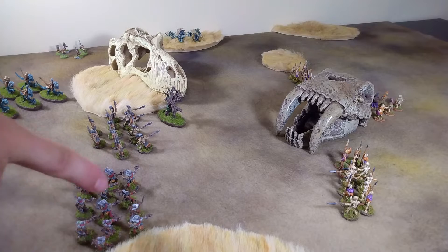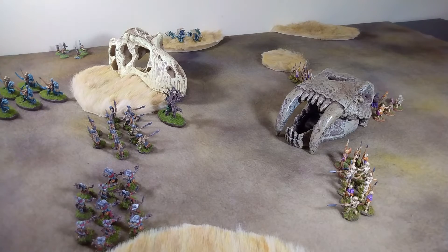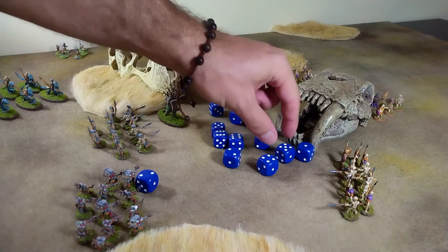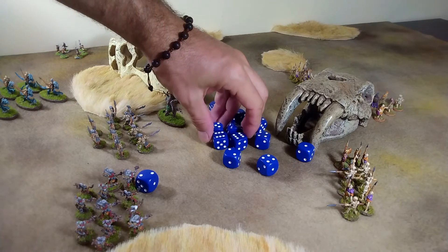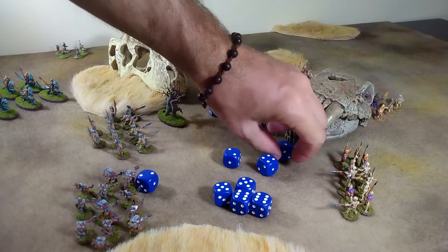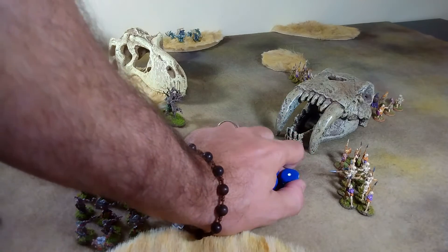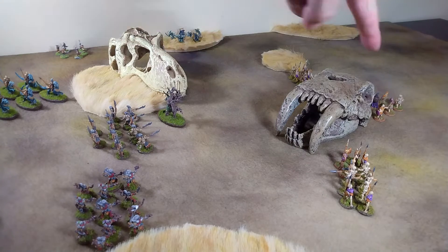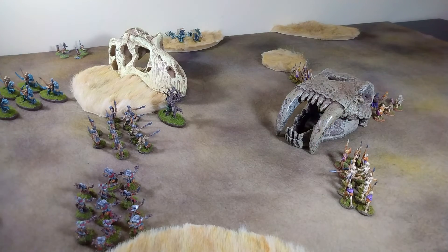We order a shoot action for our light missiles on this shield wall. On a six they will activate. Normally, because they are further than six inches away, they'd be hitting on sixes — however, I purchased sharpshooter, so they will still be hitting on fives. We get a total of four hits. Because these light foot are in a shield wall, their armor goes from two to three, so instead of taking two casualties they only take one. They will have to take a morale check, but because of the undead rule, the least they can roll is two minus one — they're going to succeed. They're also within six inches of their general for a plus one.